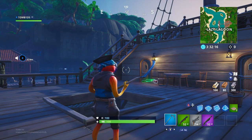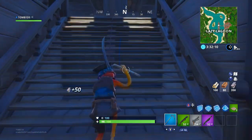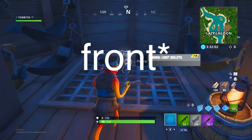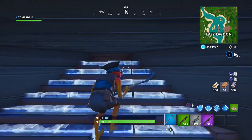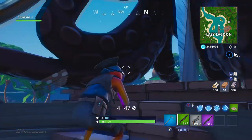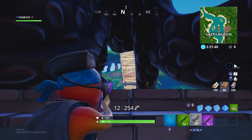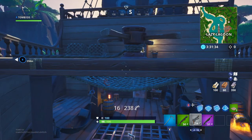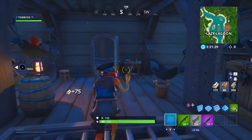The next glitch involves going to Lazy Lagoon to the pirate ship. Head right to the back, break that, make your way over here, come through this door — this is right at the back of the ship. If you place a little floor like that, then a little ramp, and then crouch, as you can see you can see out but nobody can see in. You can shoot people out of this thing and nobody can see you. You can shoot at the beach — literally you cannot be seen by anyone. That's a pretty awesome glitch you could use in-game to quite your advantage.